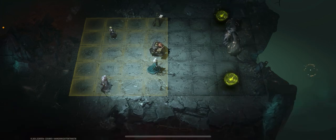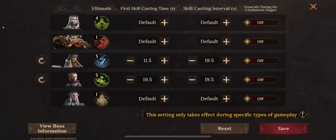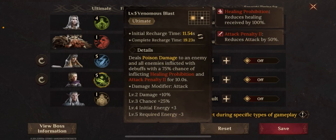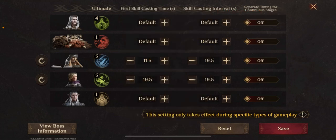First of all, I'm just going to go through the skill timings. I only have to set the skill timings for two units — I've explained this in a previous video. I'm basically trying to make sure that Irina and Sigrid are both applying an attack penalty down on the boss in different succession, so that after the 12th second, the boss will always have the attack penalty debuff on him the whole time.